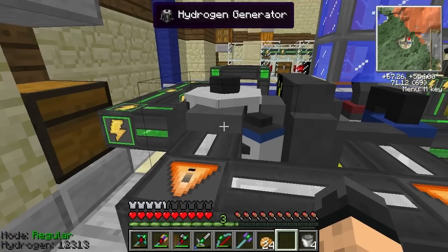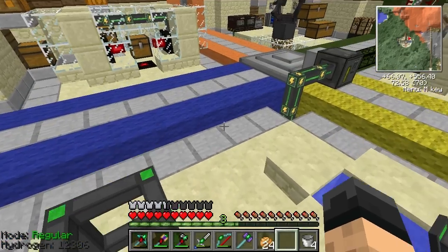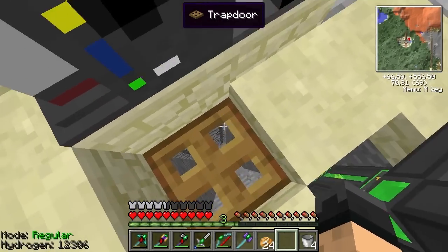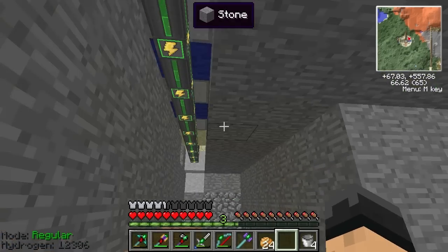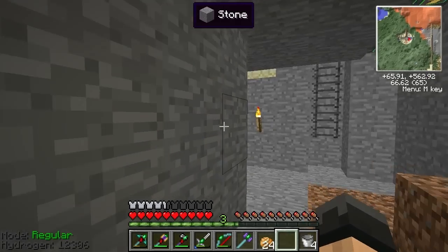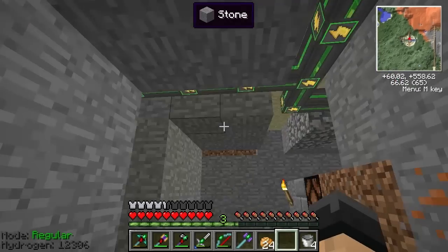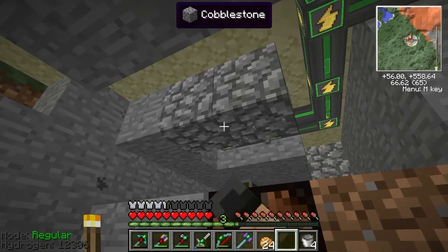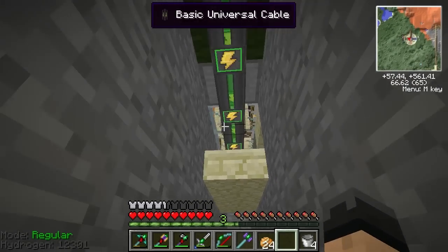I had to use a pressurized tube to pass the hydrogen into our generator, and it is performing well — still pumping out everything we need. Apart from the hydrogen, the major lag was the actual Universal Cables, because we had this spiderweb going on underneath. We had it running over to our assembly table, down to our fuel loader, over to our refinery, and then we added on further today.